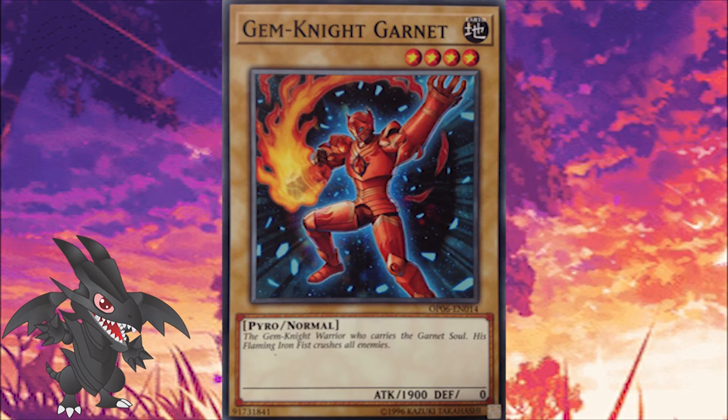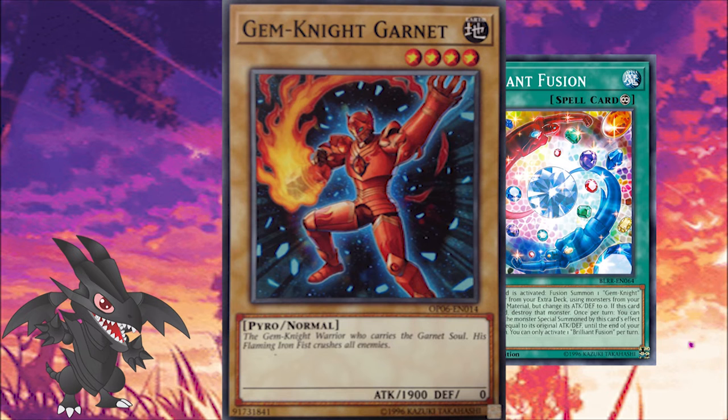And now the one, the only, the card from which mandatory engine cards are named after: Gem Knight Garnet. It was played in a Brilliant Fusion engine for one reason only — because it was the level 4 or lower Gem Knight monster with the highest attack. There was no other reason. The engine, which focused solely on summoning Gem Knight Seraphinite, didn't require a specific Gem Knight by name or type. It required a Gem Knight. That's why it didn't matter which monster you chose. Garnet, however, as being the one with the highest attack, was the most common choice.